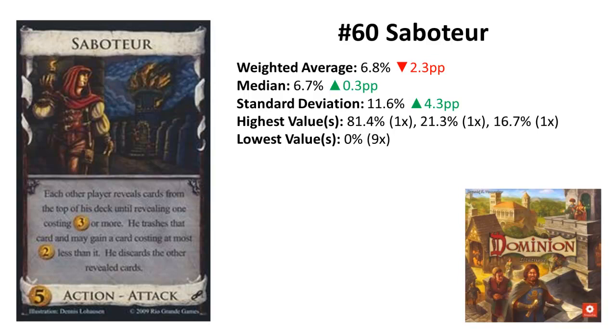Rank 60 is Saboteur from Intrigue. Saboteur lost clearly in points but is still on the same rank as last time, and now with much higher consensus — with nine last-place votes, it deserves this low rank, even though there is one really big outlier. Saboteur is the worst attack costing five.